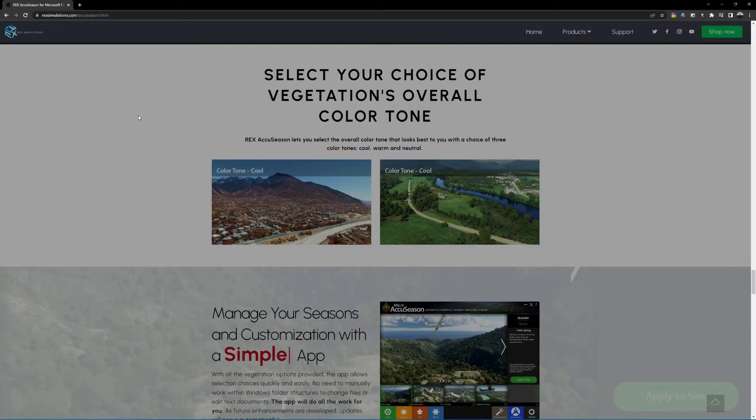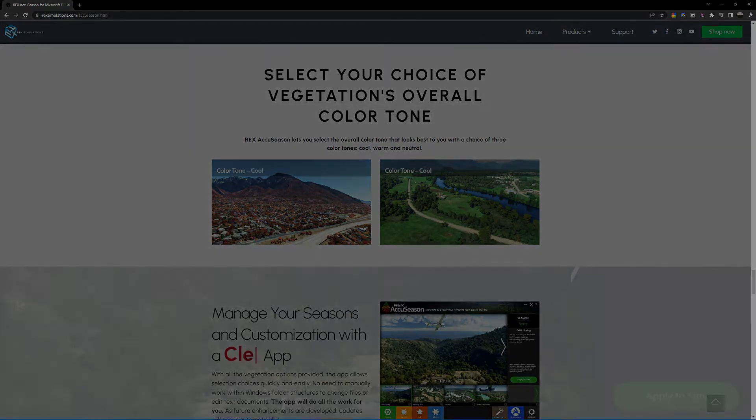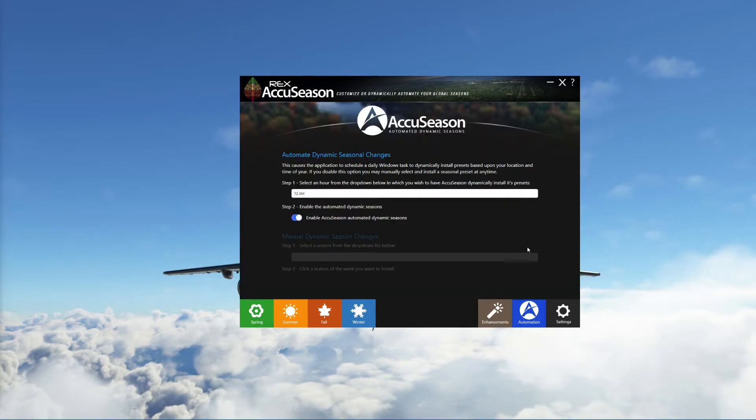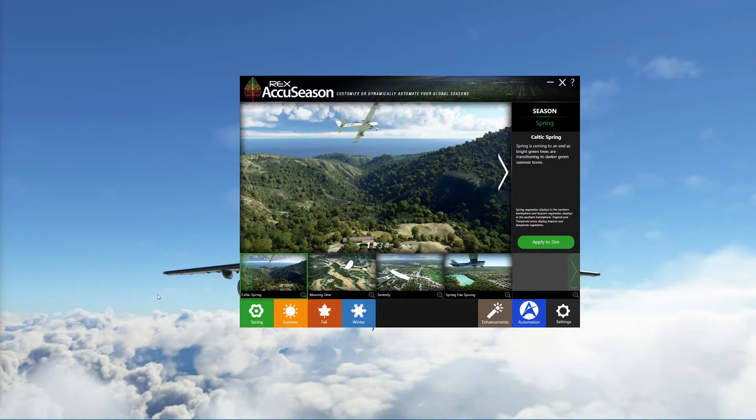Also, you can change the overall tone of the colors — so you've got warm, cool, and neutral. We'll take a little look at the actual app before we go into the sim and see what colors and what difference it makes. When you start the app, if you have automation set up it will run straight away and inject that day's seasons and colors into the sim. So if you haven't run the sim for a couple of weeks or months, it'll probably be quite a big change from when you last flew.